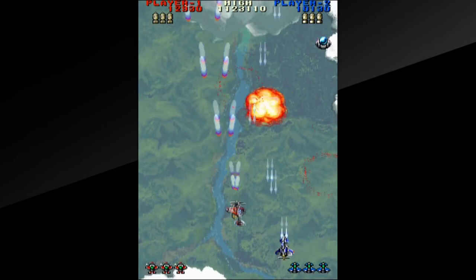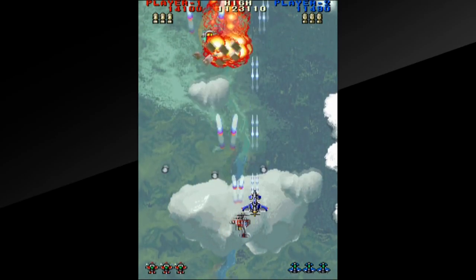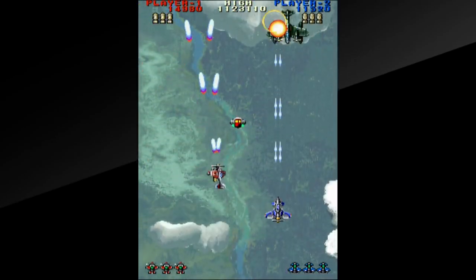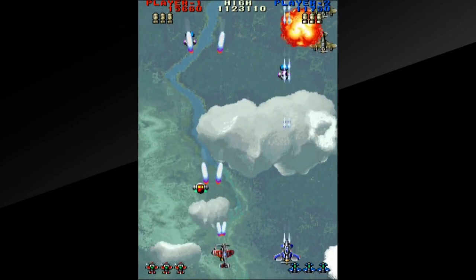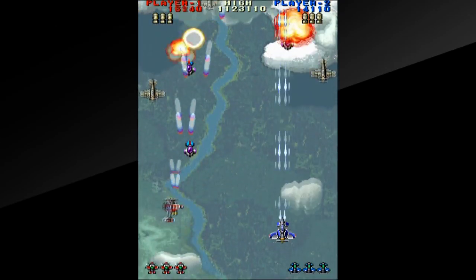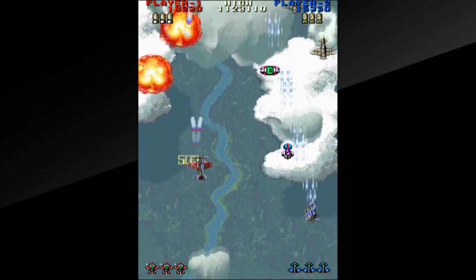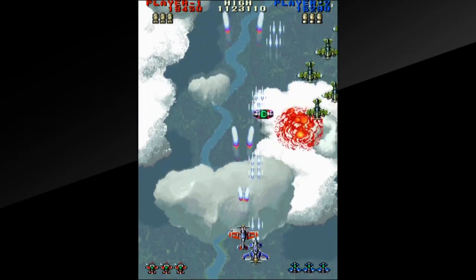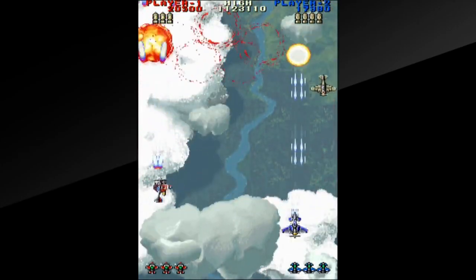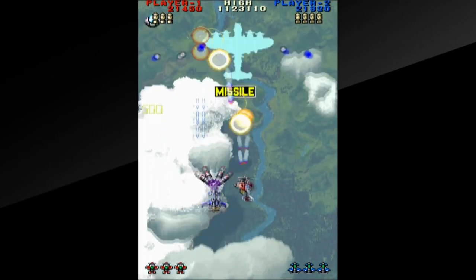When you begin a stage, you can shoot the letters that are present on screen, and if you destroy all of them, you'll either get a point bonus or perhaps an extra bomb drop. Depending on where you happen to be at in the stage, that can really help your chances at achieving a high score. With shoot-em-ups in this era especially, that's one of the driving factors — how high a score can you get.